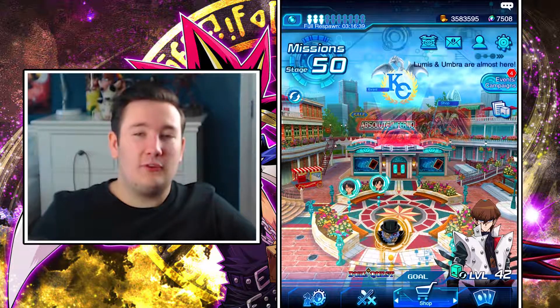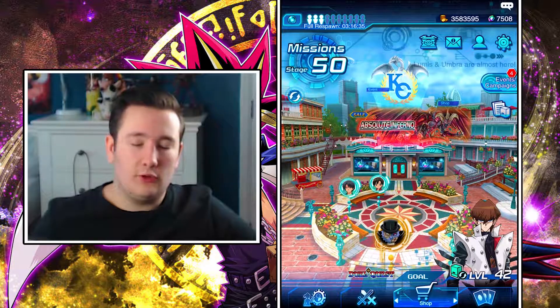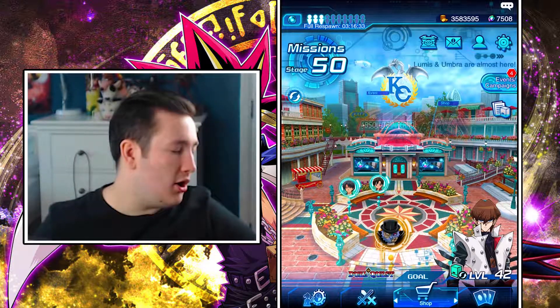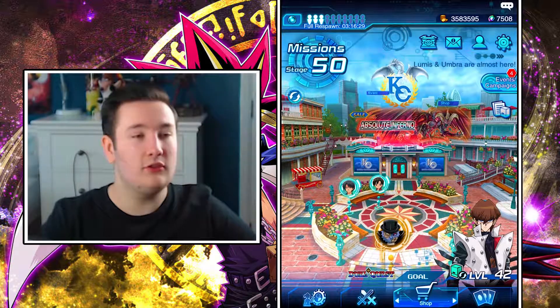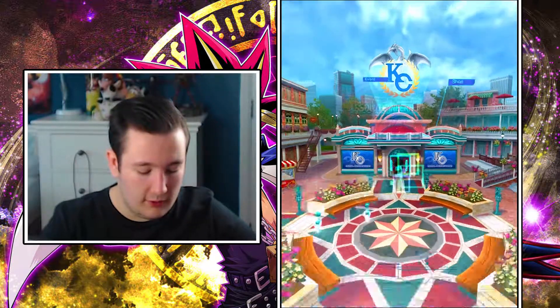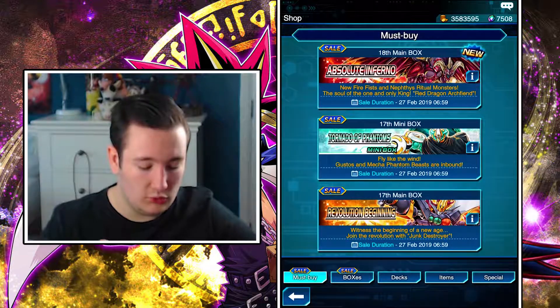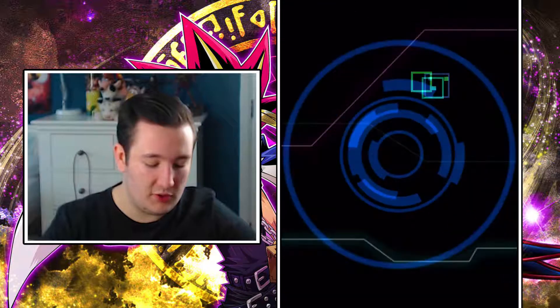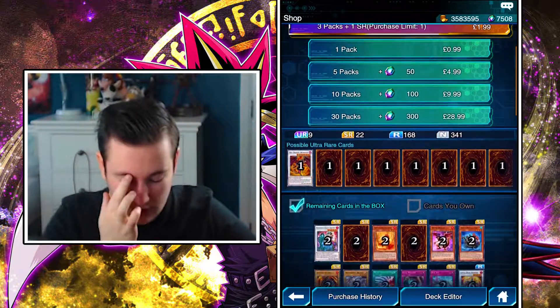What's going on guys, it's Rebungeball21, and welcome to another episode of Yu-Gi-Oh Duel Links. I just felt like doing another one, and this was supposed to come out on the 20th but I'm hoping I'm uploading this on the 21st. I'm going to do a pack opening on the new pack that's out in the shop, which came out yesterday. It's called The Absolute Inferno, and it's pretty much got a ton of fire-type support cards, and they're quite insane.